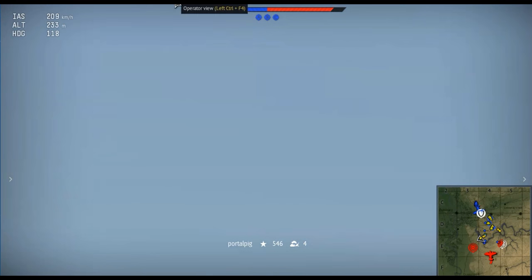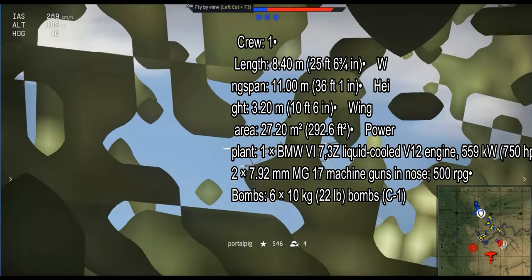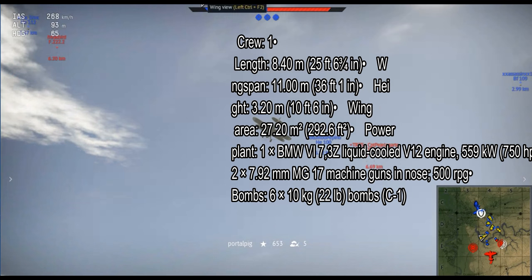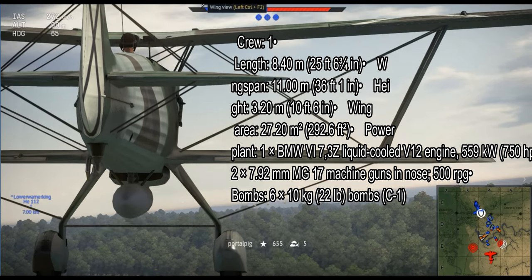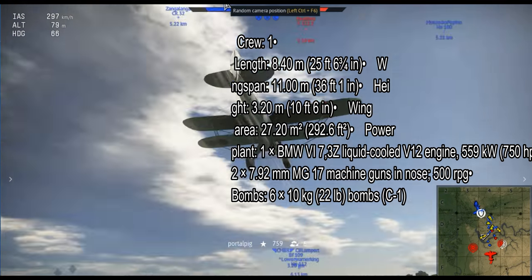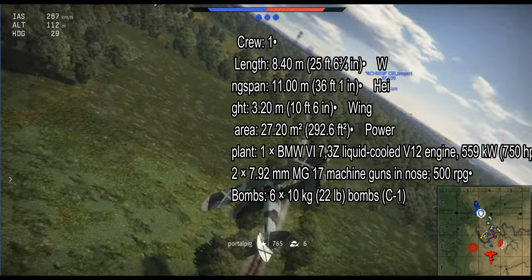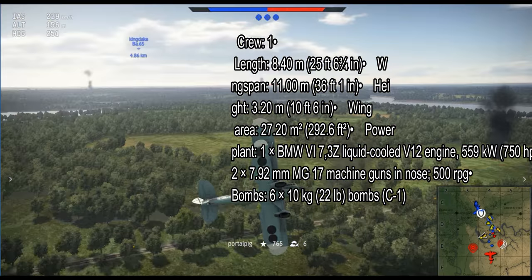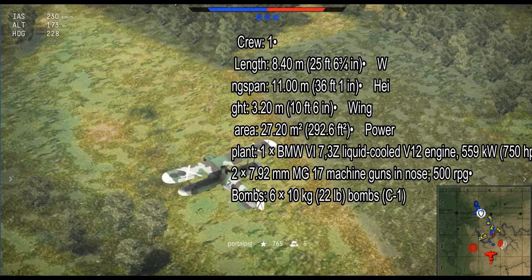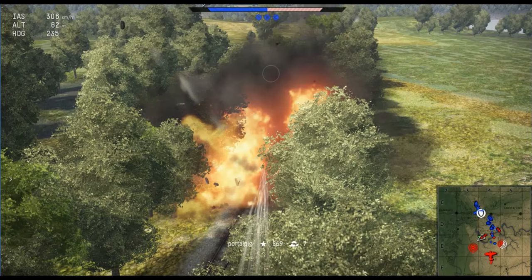Now let's go into some real-life stats and some in-game stats as well. The He-51B is 8.40m long. Wingspan is 11.00m. Its height is 3.20m. Its wing area is 27.20m². The powerplant is one BMW 6.7.3 liquid-cooled V12 engine, producing over 559kW. It had two 7.92mm MG17 machine guns at 300 RPG. It could also carry six 10kg bombs.